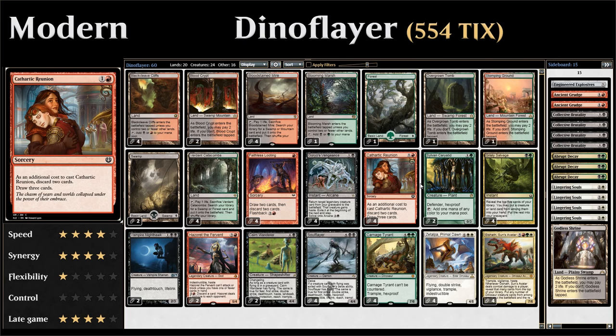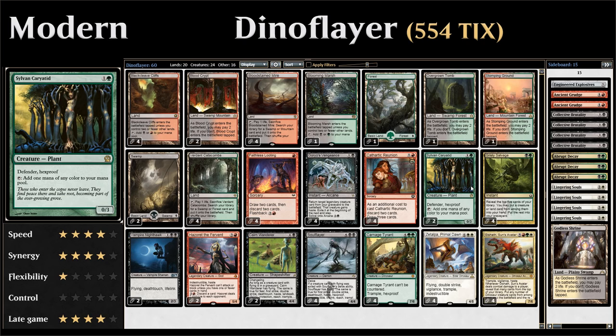Next up we have four copies of Cathartic Reunion, very similar to Faithless Looting — it helps us discard keyword creatures and dig further into our deck. We also have two copies of Sylvan Caryatid, a nice two-mana 0/3 with Defender and Hexproof that can be used as a mana creature. Most of the time we will just be discarding the Sylvan Caryatid to put Hexproof in our graveyard, which is very relevant for Soul Flayer.